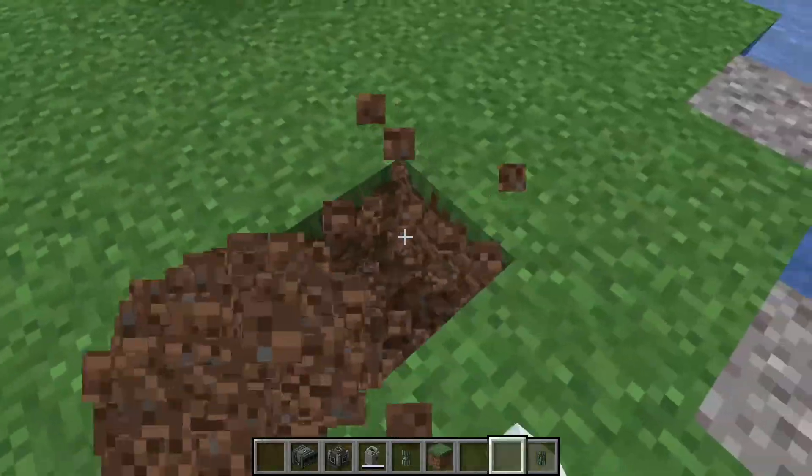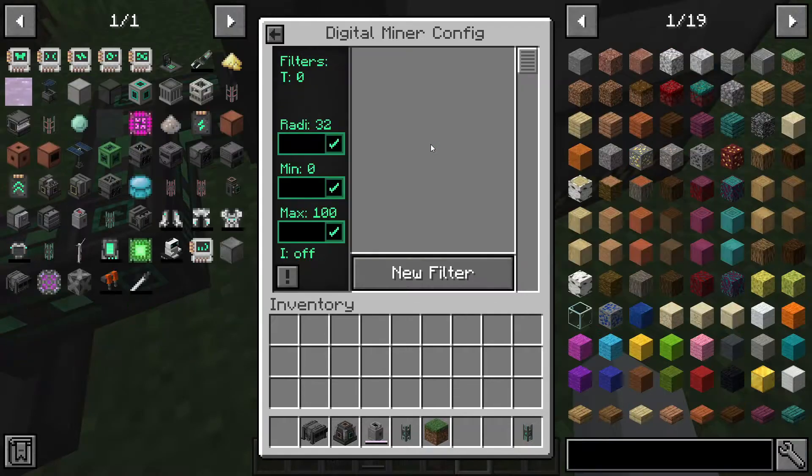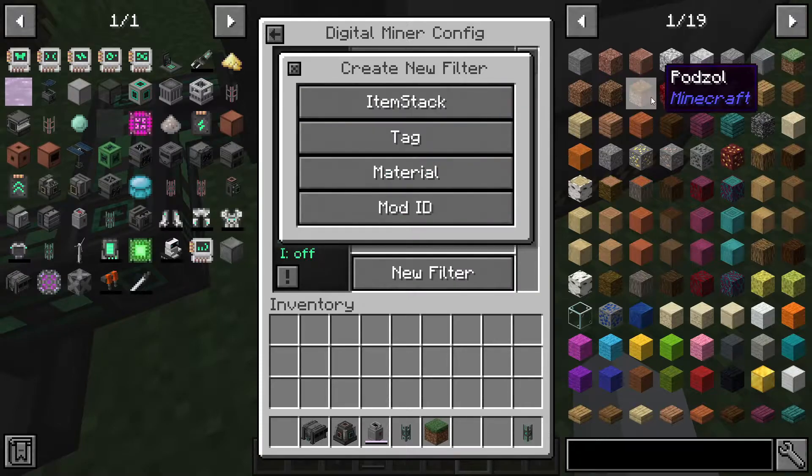We could click start, but nothing's going to happen because it has zero blocks to mine. If we reset and go back to config, there are zero filters. Filters are how you tell it which blocks you want to mine — options include item stack, tag, material, and mod ID.